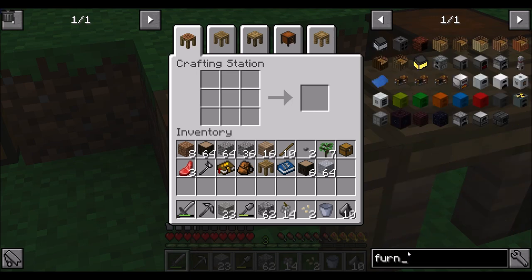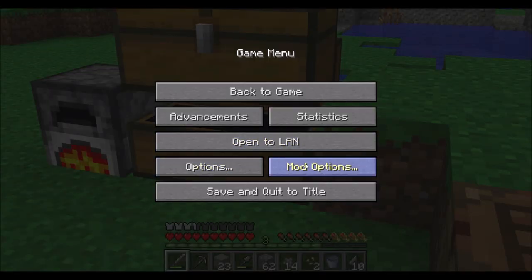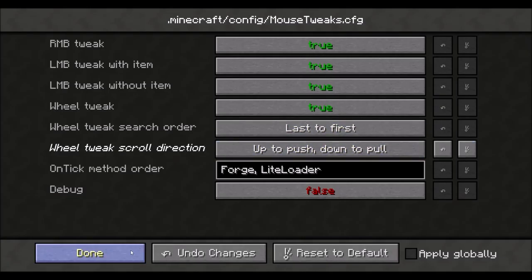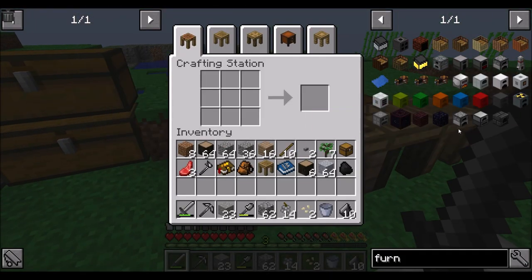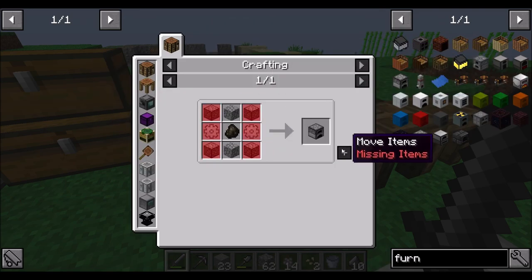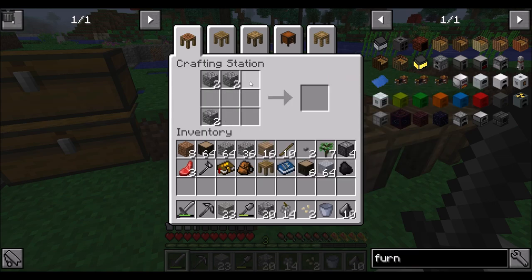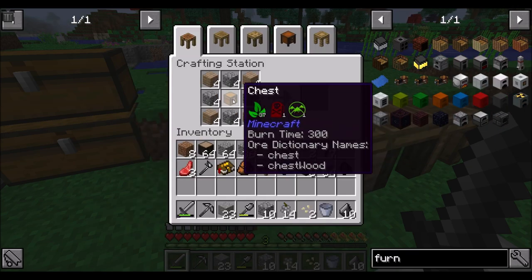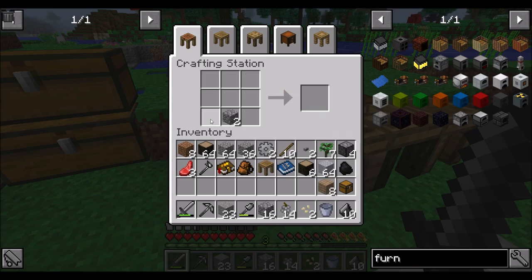So now can I get a furnace? I should be able to. Oh, that's a different kind of furnace. Oh right, we need compressed cobble. Not a problem though, we can do it. And then we need a couple of you guys, and then we're good.